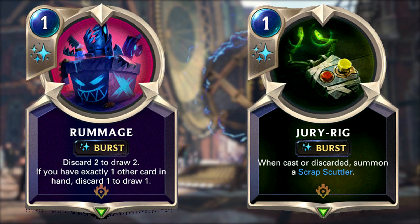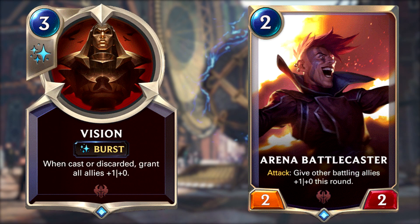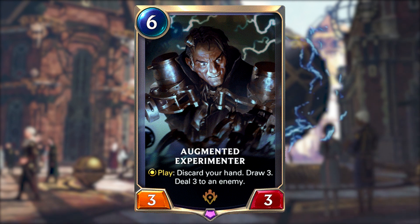The game plan has not changed from recent patches. Go wide early thanks to Rummage, discarding cards like Jury-Rig or Flame Chompers. After this, buff your wide board thanks to Vision or Arena Battlecaster. Finally, when you're running out of steam, refill with Augmented Experimenter, the most expensive card in the deck. Overall it's a pretty fast deck, and its elusive abilities can make midrange matchups easier, which have been popping up more lately.